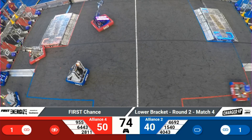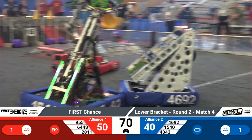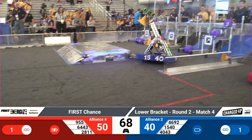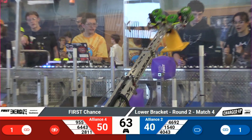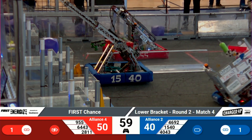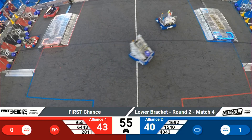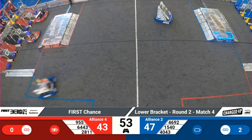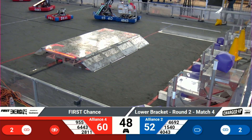Let's see how this ends. 1540 has picked up a cone for the Blue Alliance and is going across the field, trying to get that placed where it needs to be. 6443 has picked up a cube. 955 is looking to pick up a cube as well, and so they're going to be working on that. 2811 is placing a cube where it needs to be, making sure one of the ones already placed got scored.